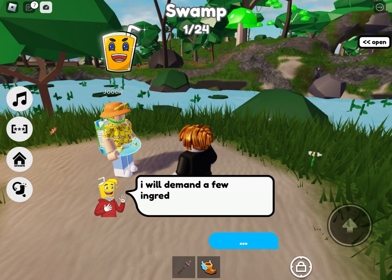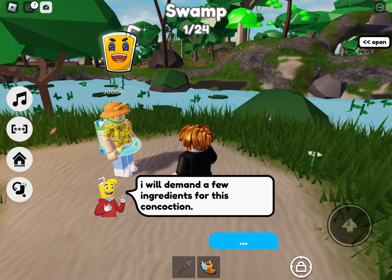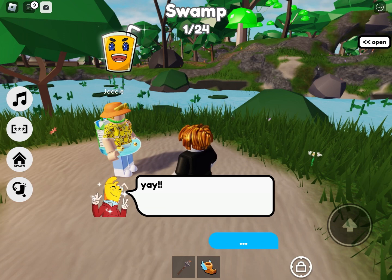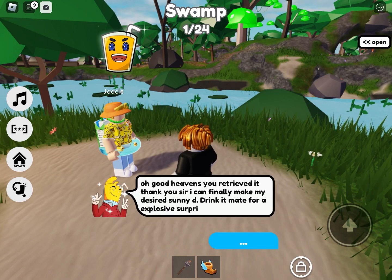You want to make some sunny tea. You'll need a few ingredients for this concoction, which includes the sun sock we already got. The NPC says one of his desired ingredients is a sun sock — go retrieve it and he'll reward you. Talk to him again and he says 'Oh good heavens, you retrieved it, thank you.'